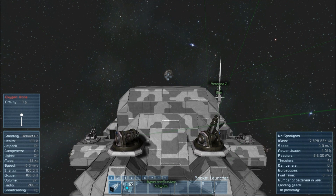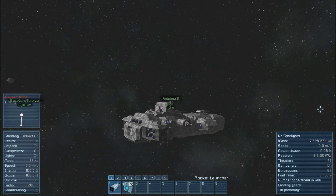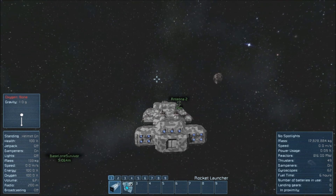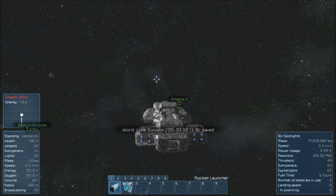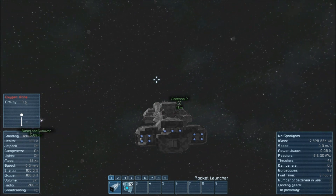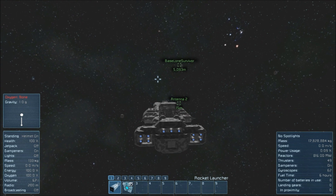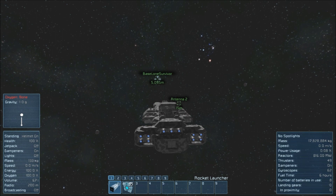We didn't quite make it to that asteroid, but that is still one hell of a jump. We've made it a little over halfway there. And as we slowly, ever so slowly turn ourselves around and wait for the world to save, we can see our base way back there — 5 kilometers away. That is incredible.